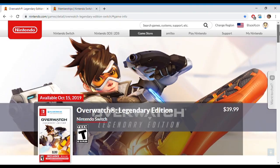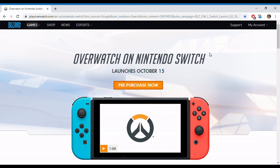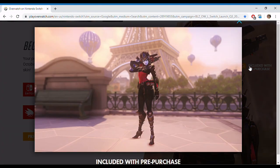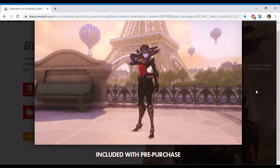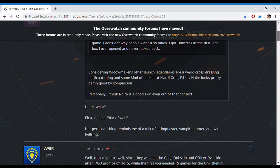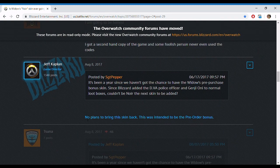Pre-ordering gets you the Widowmaker Noir skin, and for newcomers that might not seem like much, but for seasoned Overwatch veterans, you guys know that this is a huge deal. Back in August of 2018, Jeff Kaplan stated that the Noir skin wouldn't be brought back to be unlocked or obtained whatsoever, specifically stating that there are no plans to bring the skin back. This was intended to be a pre-order bonus.